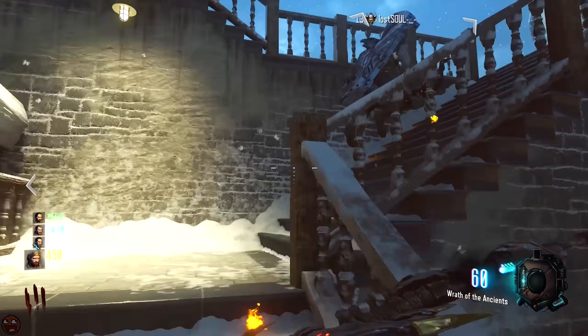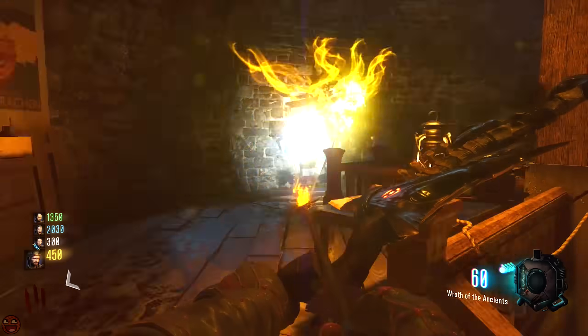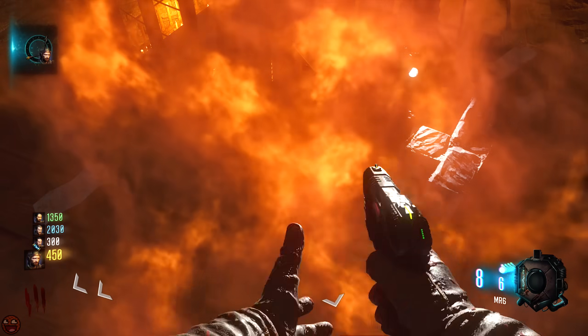You obviously need the regular bow, which you obtain by filling the dragon heads. Once you've got it, come to the clock tower and climb the stairs. At the top, you can see the back of the clock. Shoot the wall, and out of the wall will drop an arrow. Pick it up and you can move on with the steps.